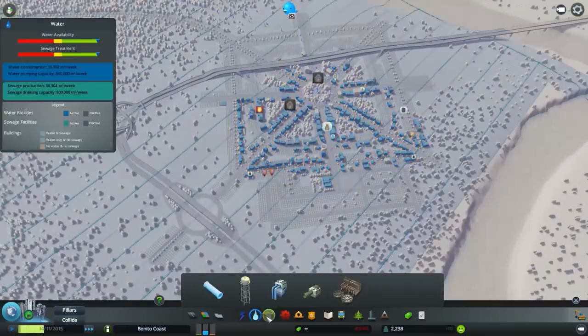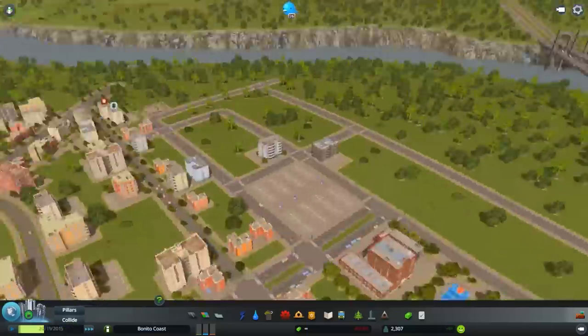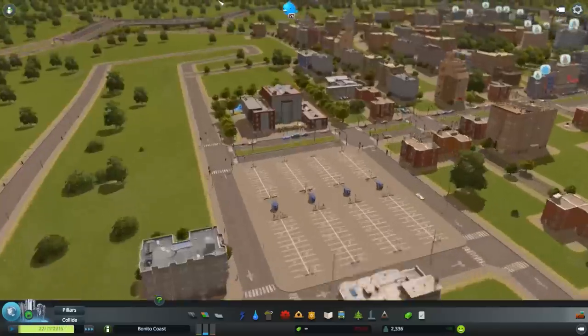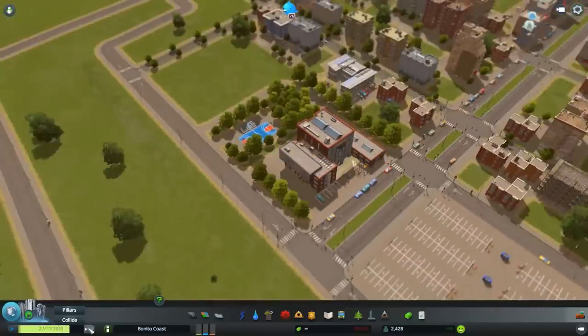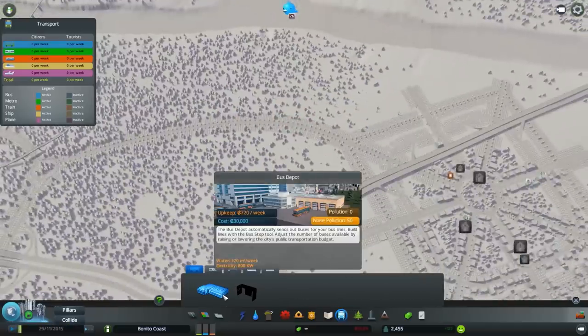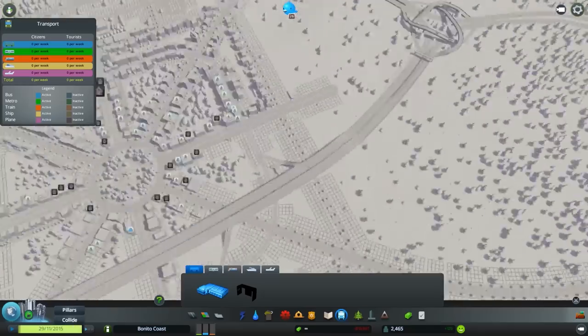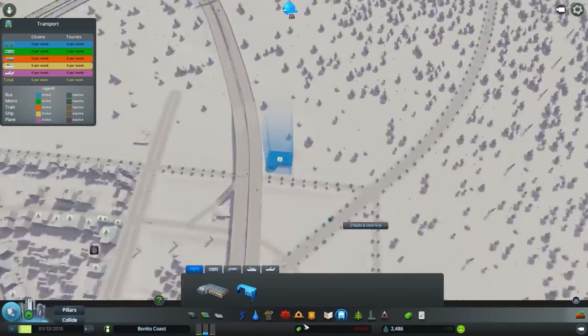And we had some problems with electricity, then I was making sure that we have the water and everything covered over here. And now we already have some apartment buildings popping up, and I really like how this high school ended up looking. I kept on coming back to it — it's just pretty. I like it.